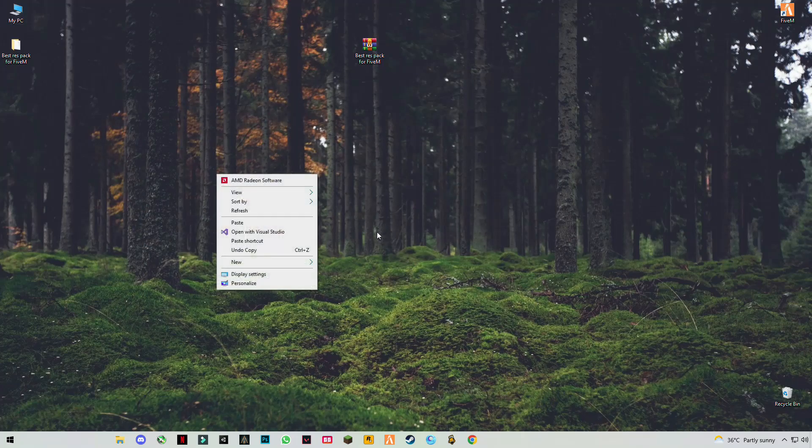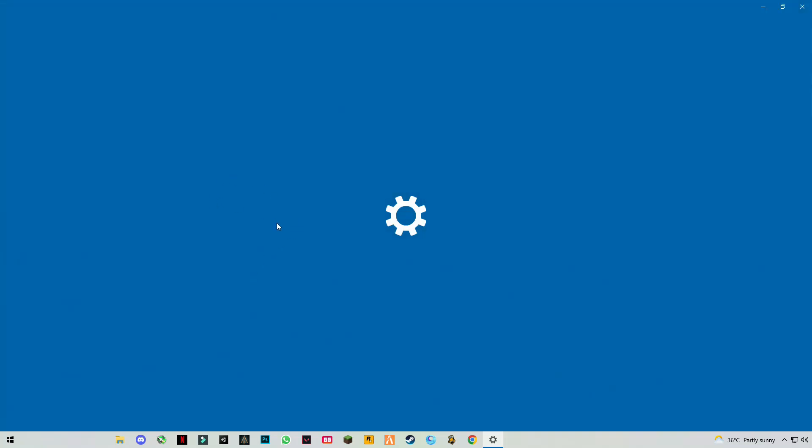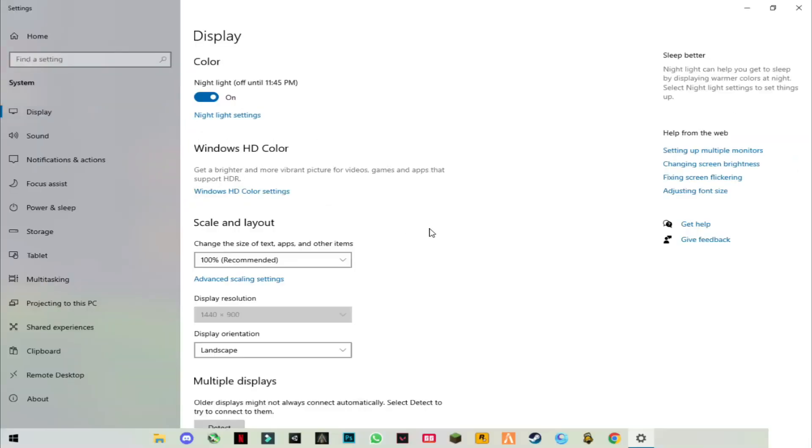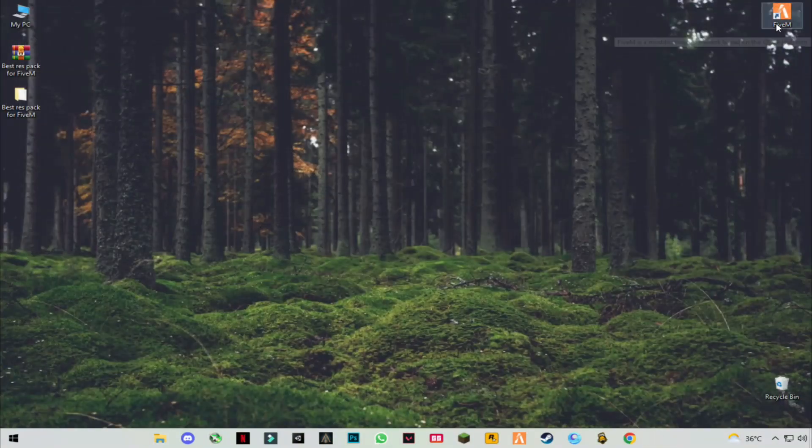Now right click on your desktop and click on Display Settings. You have to select 1440 x 900. Keep the changes, then open FiveM.